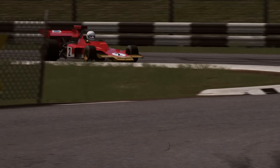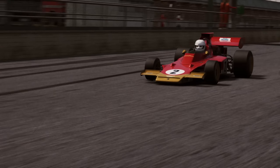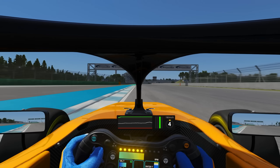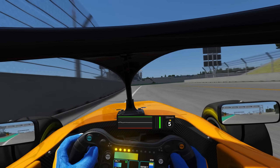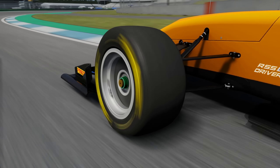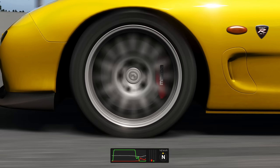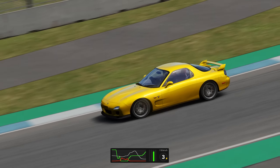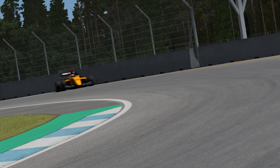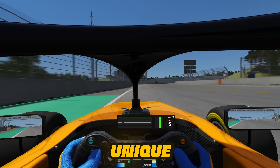I'm sure you've heard the phrase 'slow in, fast out.' Well, it's time to throw that in the trash, because if you want to race in high-downforce cars, you've got to learn how to corner differently. On some corners, you might instinctively want to dab the brakes to get more rotation in the car. This is because hitting the brake shifts more weight to the front axle, giving them more grip and turning power. This is fine in cars that rely mostly on rubber for grip, but in a downforce car, this isn't optimal in the slightest. You really need to get out of the habit of cornering like this.